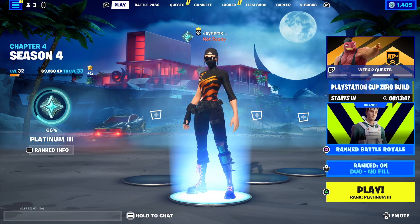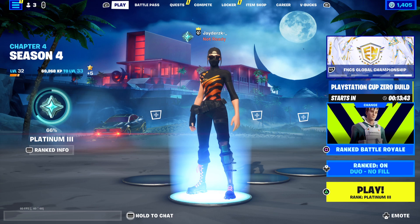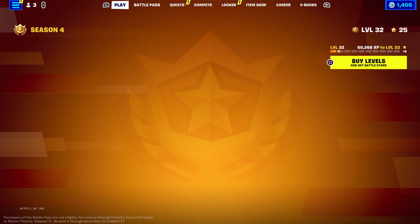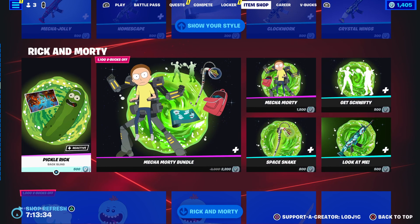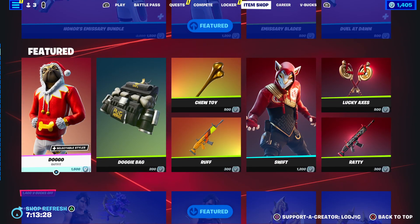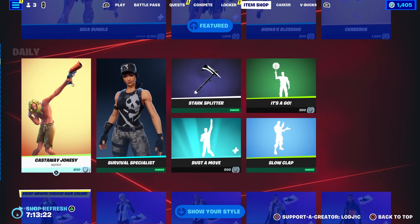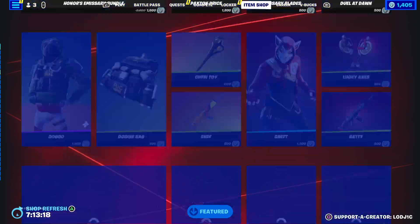Welcome back to a brand new video. In this video, I'm going to be telling you the Chun-Li skin return date inside of Fortnite Chapter 4 Season 4. Before we get into it, I'm actually going to be gifting subscribers here on the channel. If you'd like the chance to be gifted, all you have to do is leave a like, subscribe, hit notifications, and head on over to the item shop and use code Logic — it expires around every two weeks, so make sure to re-enter it.